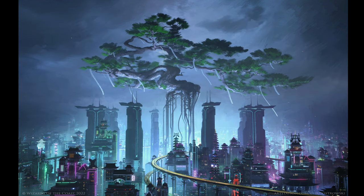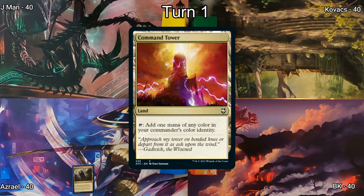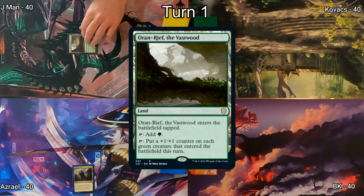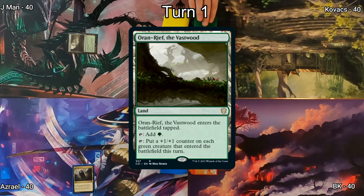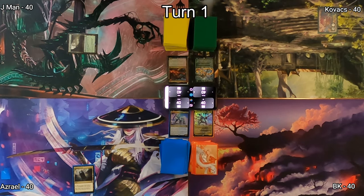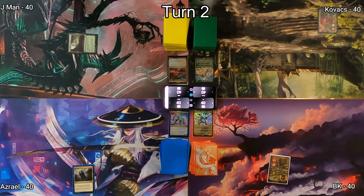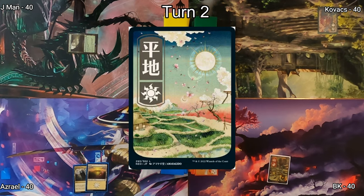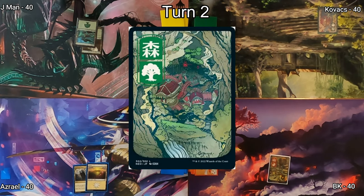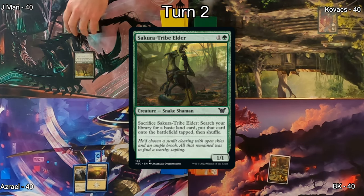With that, let's get to the gameplay. Kicking us off, Azrael plays Command Tower and passes. J-Man drops Oran-Reef the Vast Wood — a land that can give plus one/plus one counters. Forest hits the battlefield for Kovacs and he passes. On my turn, I play a Mountain and then a Plains hits the battlefield for Azrael.